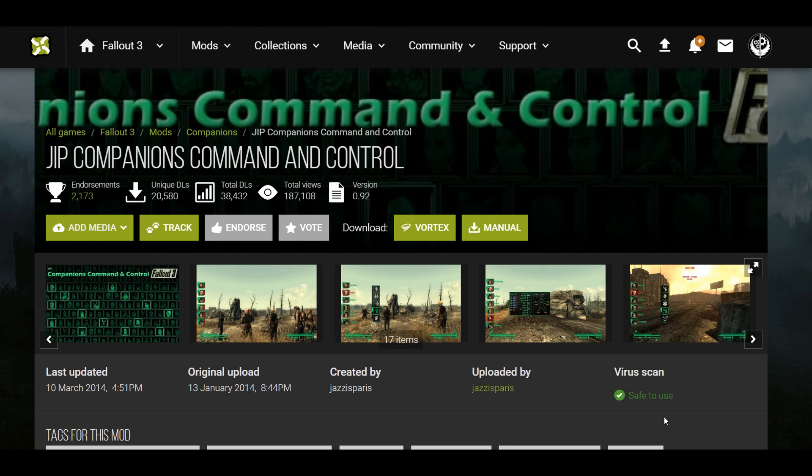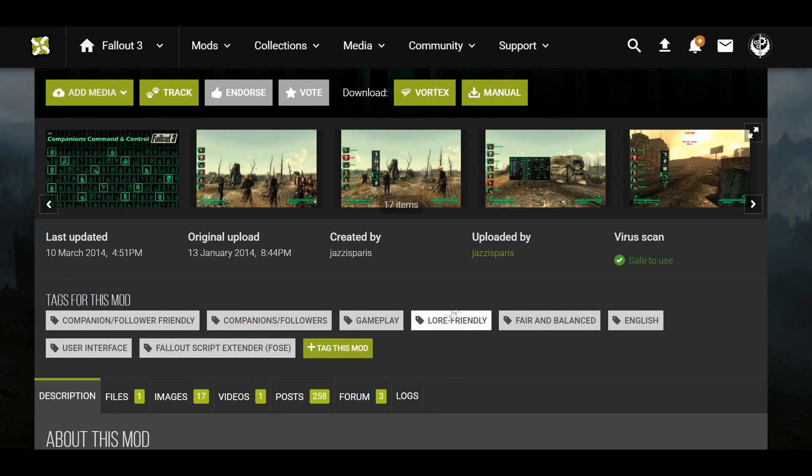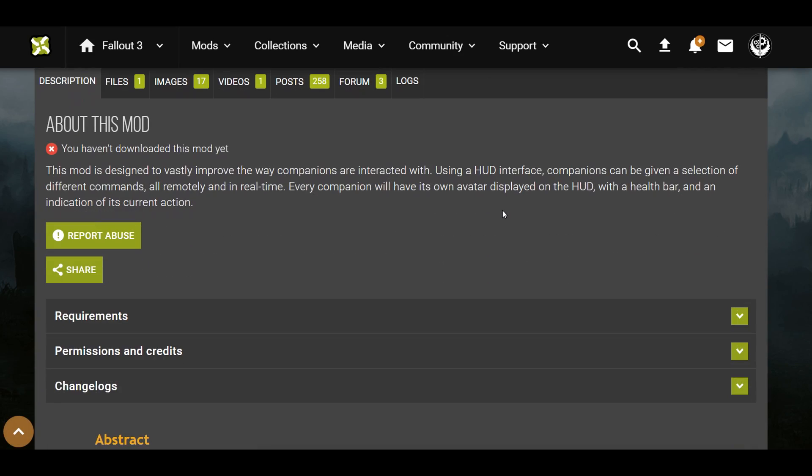Welcome back to Fallout 3. I wanted to cover this mod called JIP Companions Command and Control, mostly because I was thinking about making a follower myself and I wanted to look up how to make a patch to make my follower compatible with this. I went into the comment section and saw people saying it does not work, that it needs an update or a revamp — but no, it doesn't need any of that. This mod works, it's complete, it's perfectly fine, it's bug free. I've been using this for a long time.